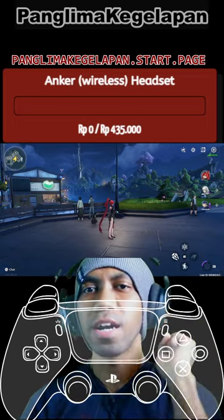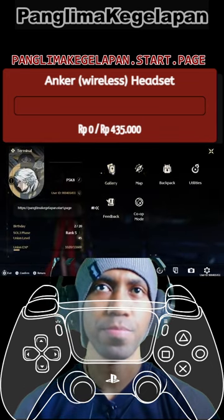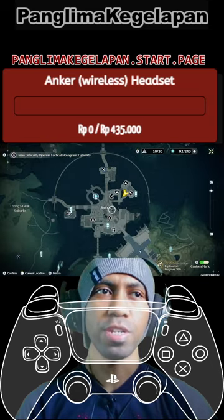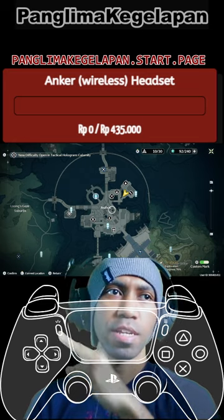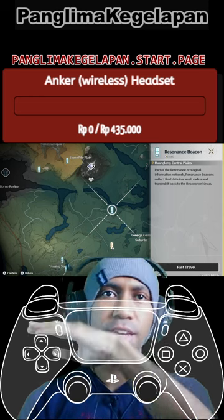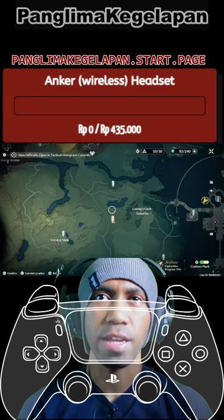So there's a solution. First thing first, you need to go to the map. From Jinzhou city, go left and you can see up here — Long Gaze Suburbs. Go to the left there and there is a Resonance Beacon. Just fast travel there and mark a place around here.